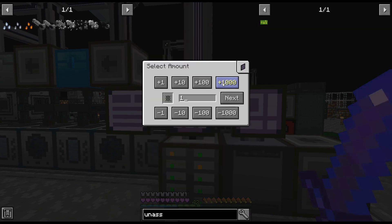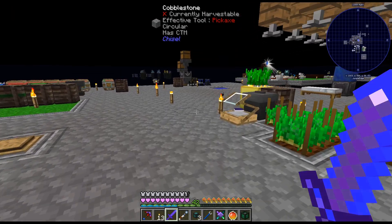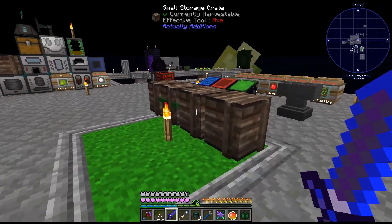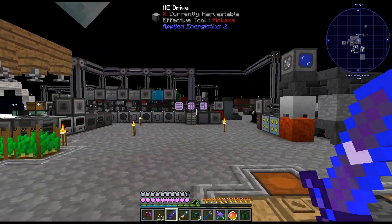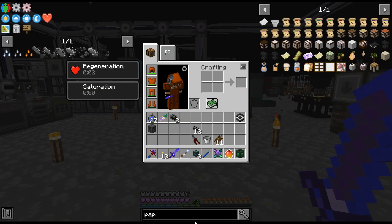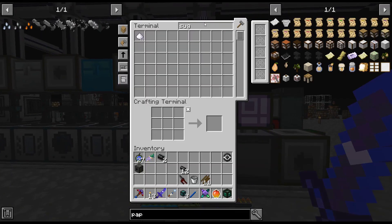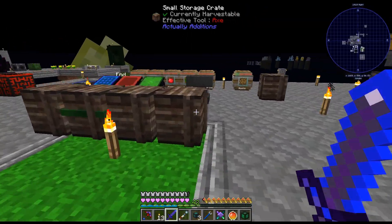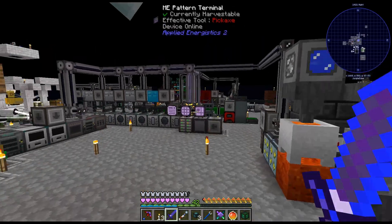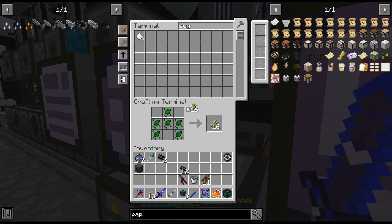Oh man, I don't have paper. Do we not have sugar anymore? We had sugar over here. How do we make paper in this? There's — sugar — I've gone through all my sugar cane. I feel like that's impossible. No, that's right, duh, what am I talking about — yeah, that's how we do it.